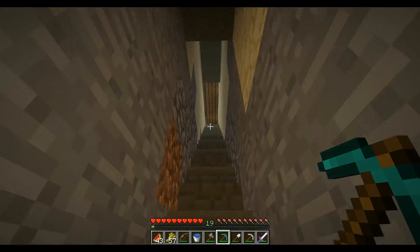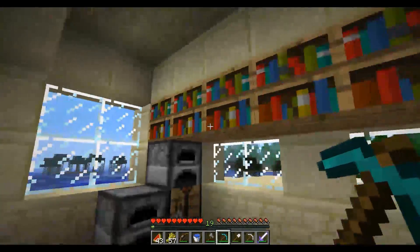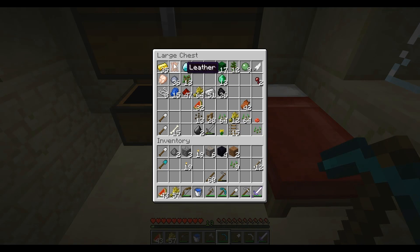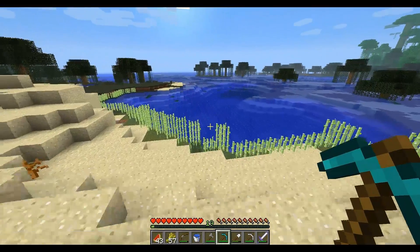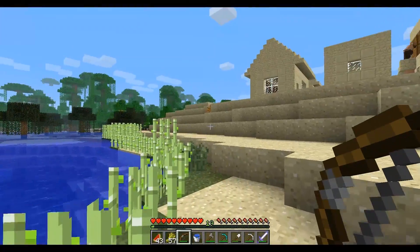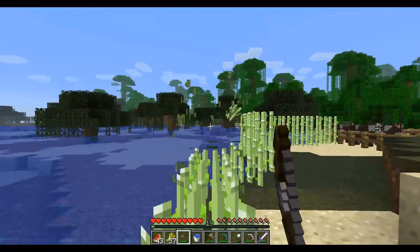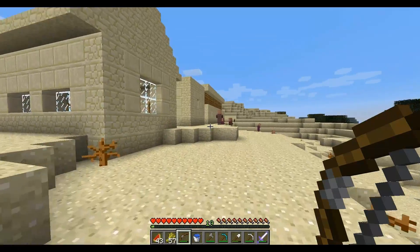The next piece of the puzzle — I have diamonds and obsidian, and I also need books. I could take these bookshelves, which only drop books, and I only need one book. Or I could take my one piece of leather and some sugarcane. I'm going to grab some sugarcane from the sugarcane farm. Sugarcane is used to make paper, and combining paper and leather you get a book.